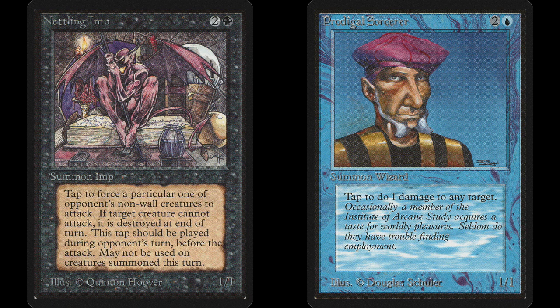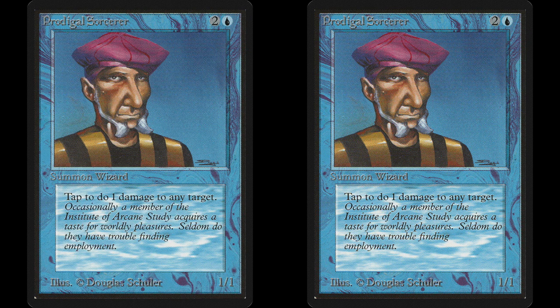The Nettling Imp isn't the easiest card to cope with either. Though, once again, the Prodigal Sorcerer has the upper hand. If your Sorcerer gets out first, the Imp dies and the Sorcerer lives. If the Imp is out first, they both die, since the Imp can't use its power until the Sorcerer is able to tap to do its point of damage. The hardest one-toughness creature for the Prodigal Sorcerer to kill is... the Prodigal Sorcerer! Blue against blue games can get quite nasty, since whoever gets the first Sorcerer out can then kill any other Prodigal Sorcerer that is stuck in the other player's hand. So whoever gets to put the Sorcerer down first has a strong lead.